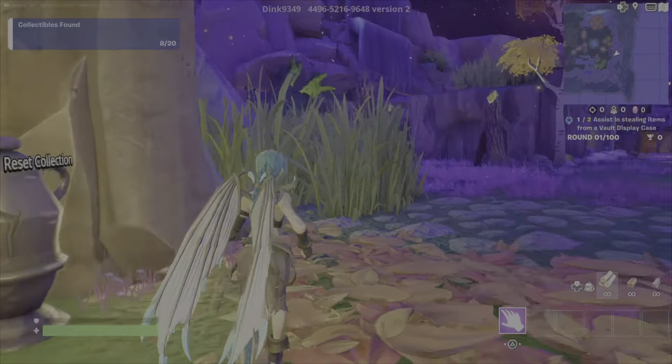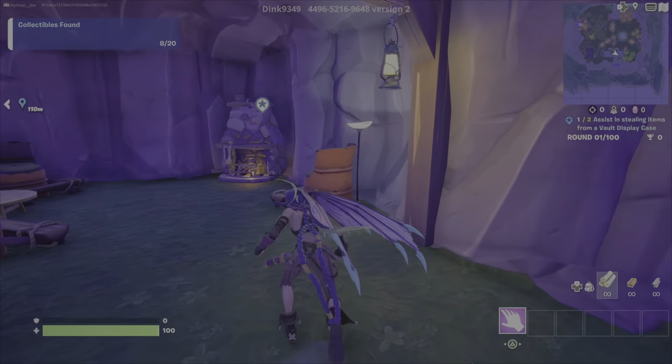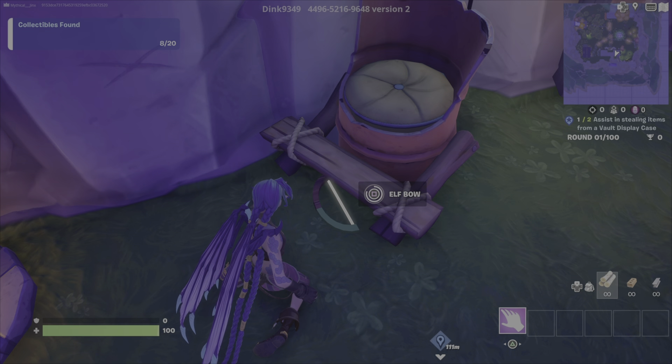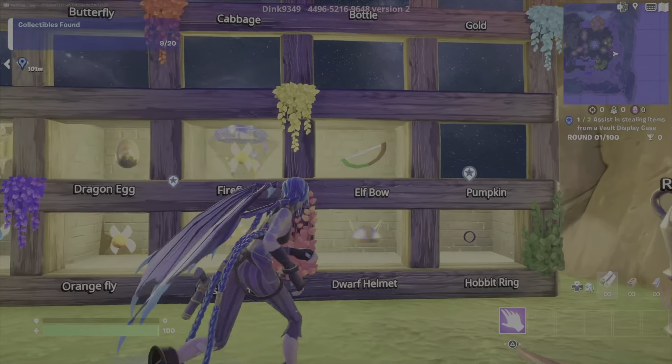Elf Bolt. The Elf Bolt is right here in the house, under the chair. Here you go, here's your Elf Bolt. All right, we got the Elf Bolt.